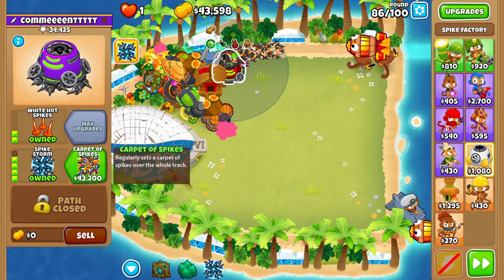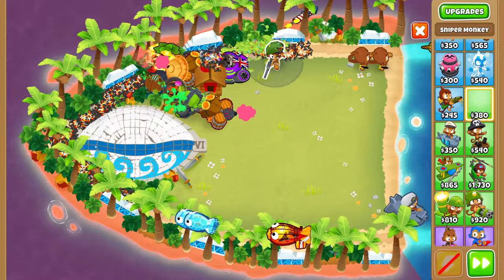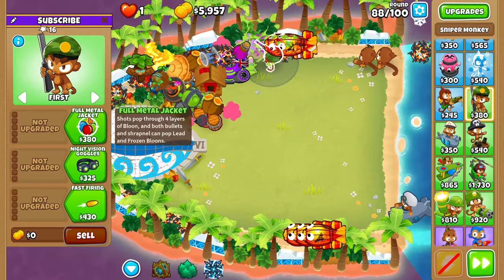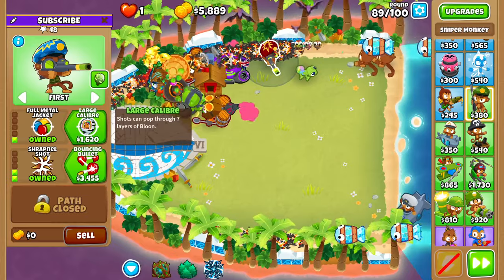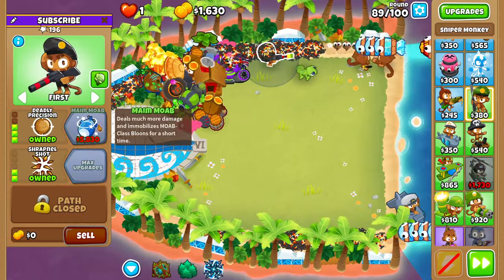On round 86 you can afford Carpet of Spikes. Then place a sniper out of range of the alchemist. Go four in the top path and two in the middle path: Night Vision Goggles, Shrapnel Shot, Full Metal Jacket, Large Caliber, Deadly Precision - then save up for Maim MOAB, which you can afford around round 92.